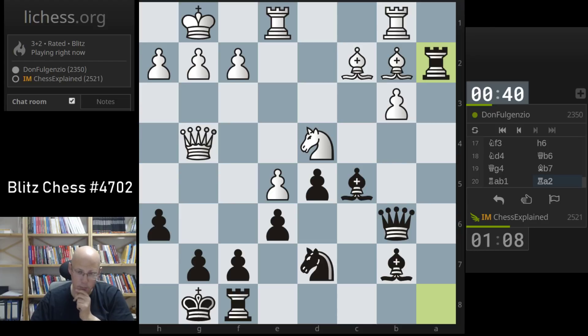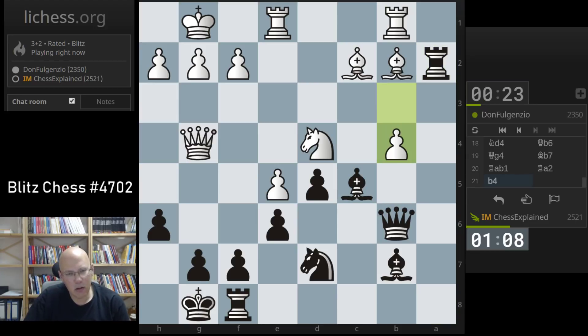He doesn't have a really good move now. Bc1 maybe — no, then d4 drops. He has this threat on h6, it's still maybe the move he is going to play. So here, what am I doing now? I take on d4, this bishop takes, queen takes b4. Queen takes b4 — what is he doing then? b2 is attacked. Bishop a1, I have rook takes a1.